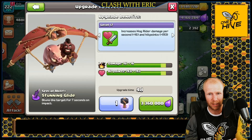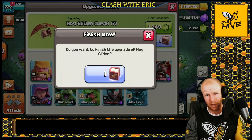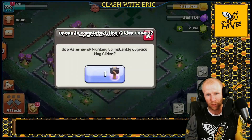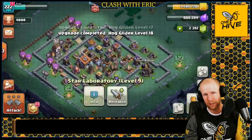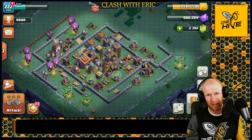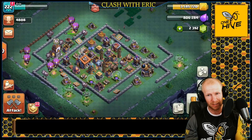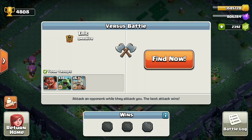We have two levels left on my Hog Gliders and I want to get them done right now. We're gonna upgrade this one using a Book of Fighting to get that, and then use a Hammer to get that last level of Hog Glider. Now we're gonna go smash some bases with max level Hog Gliders, using those accompanied with the Pekkas and see if we can bring some three stars. Let's go do it!